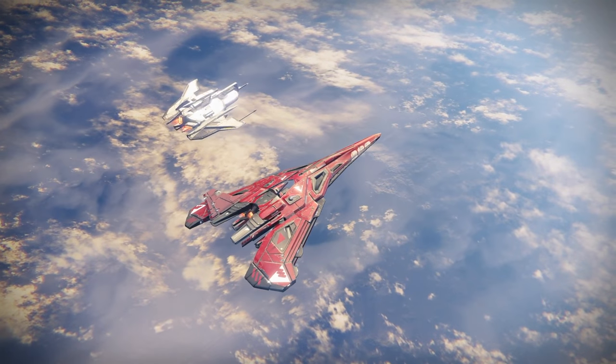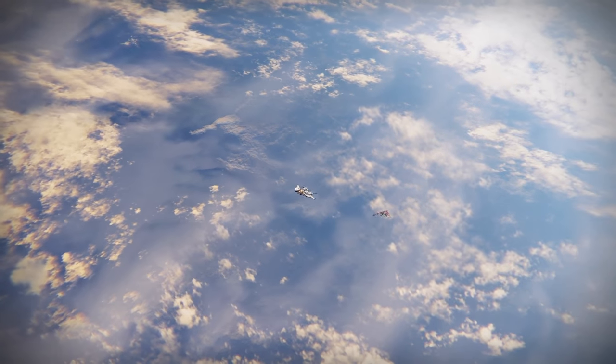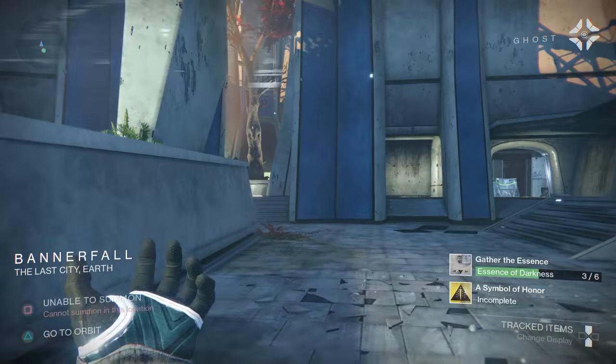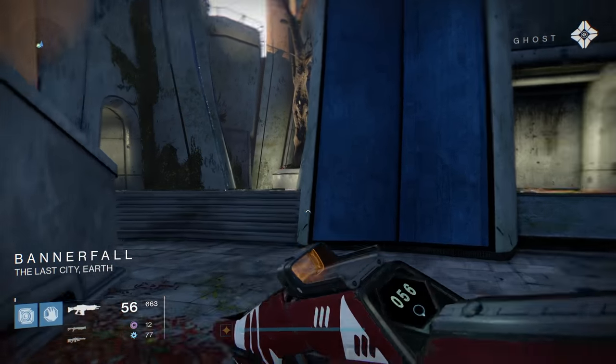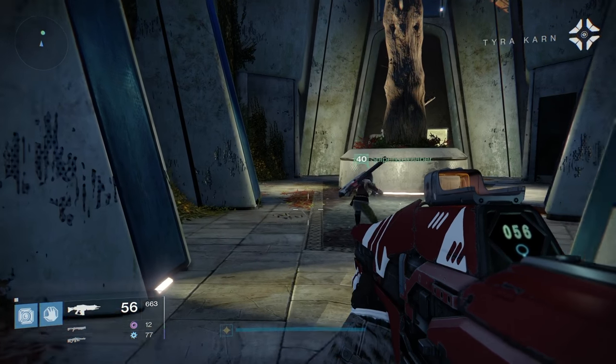Welcome back everybody, Guiding Light here. In today's video I'm going to show you how you can unlock the year three Gjallarhorn as well as the Iron Gjallarhorn. In order to unlock the Iron Gjallarhorn, you actually have to have pre-ordered Rise of Iron. You can pick that up in your postmaster at any time — it should already be there and you should be good to go.